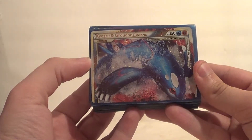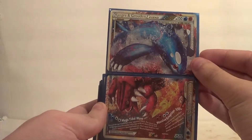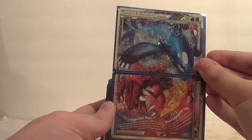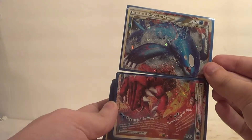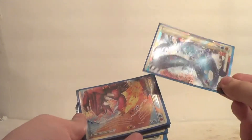First up, we have a Groudon and Kyogre Legend — obviously we have both halves of it. I'll be removing this from the deck, just because these cards were hard to use even back in the HeartGold SoulSilver days. It's really only in this deck so I could use a Legend once or twice and know what it was like, because they were just hard to run.